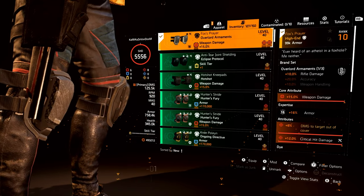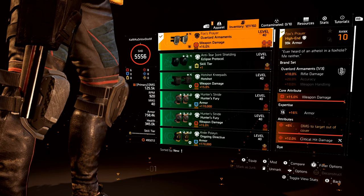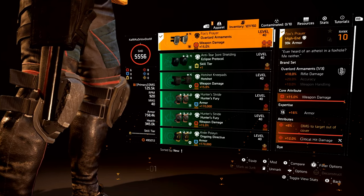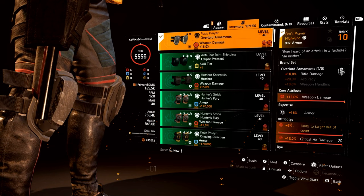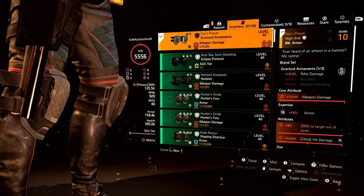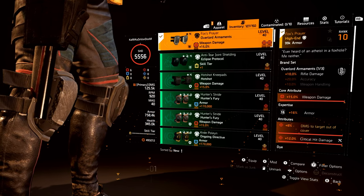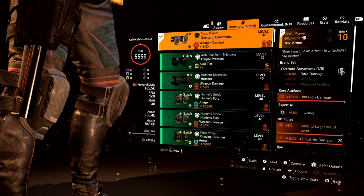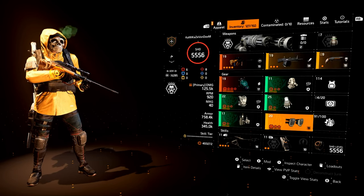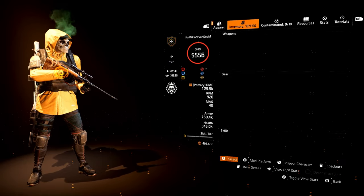The last piece of the puzzle is the Fox's Prayer. A lot of you might go Providence for headshot, Grupo for crit hit damage, or maybe Fenris for base damage. But damage to targets out of cover hits harder than any of those — try it out. Damage to targets out of cover with crit hit damage is going to hit very hard. Everything is maxed out: max weapon damage for the core and crit hit damage. That's the build. As far as skills, you can use whatever you want, but today I'll be using Striker Drone with Banshee.